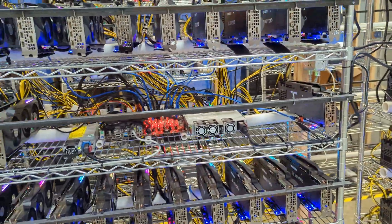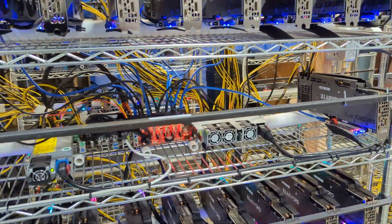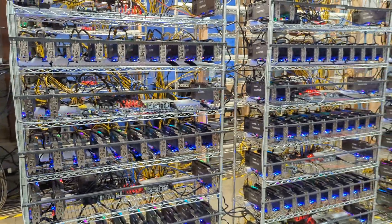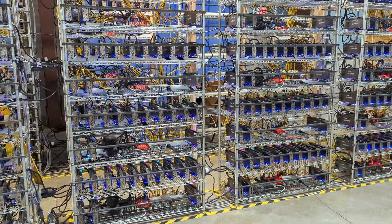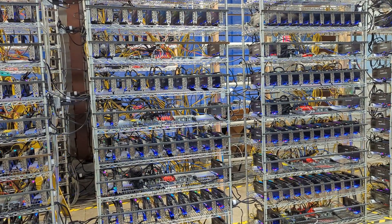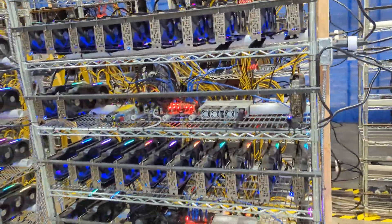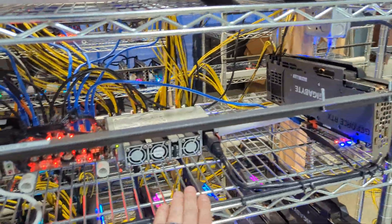The difference here is that this rig is running a 2400 and a 1500 — we don't need more than that because this is an LHR rig. For LHR rigs, you don't really see a huge spike in watts. For those who know, the 3000 series GPU spikes once in a while — random GPUs will spike to 300 watts. When that happens, your PSU gets overloaded, trips, turns off, and you lose half your rig. Those GPUs go offline. That's the problem that happens with non-LHR cards.